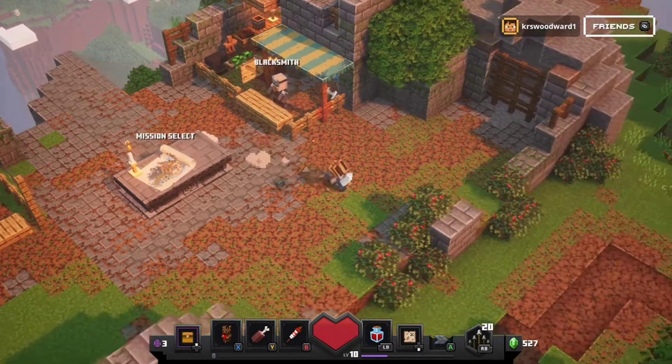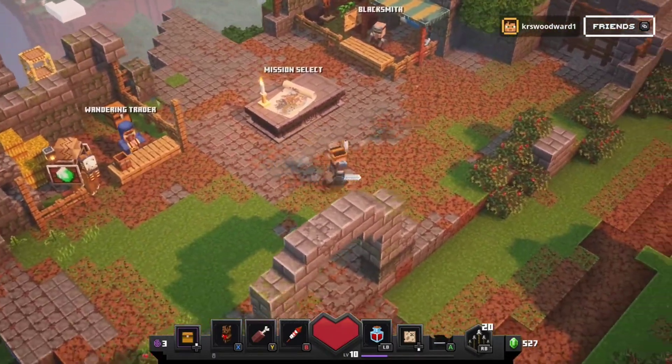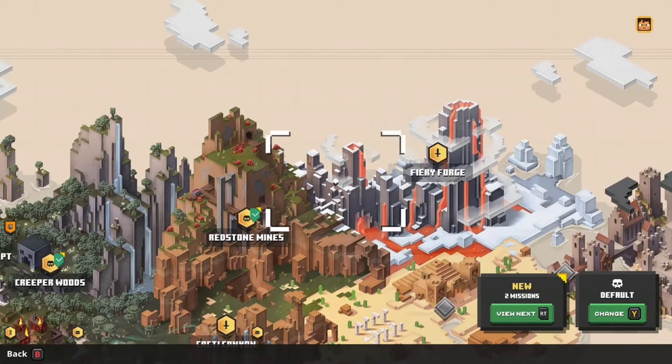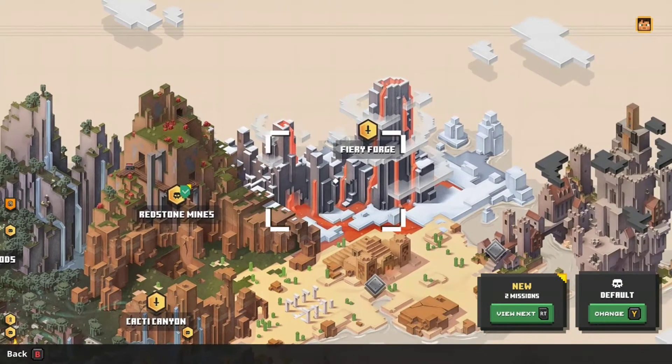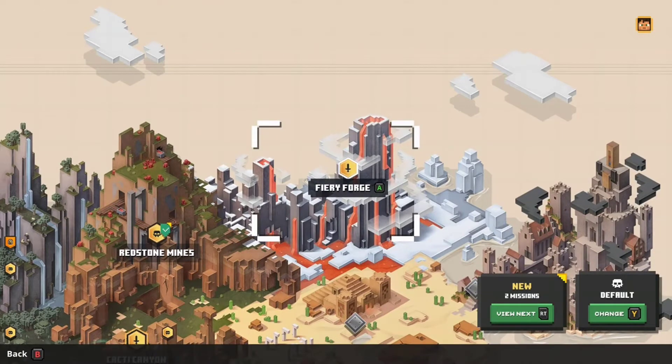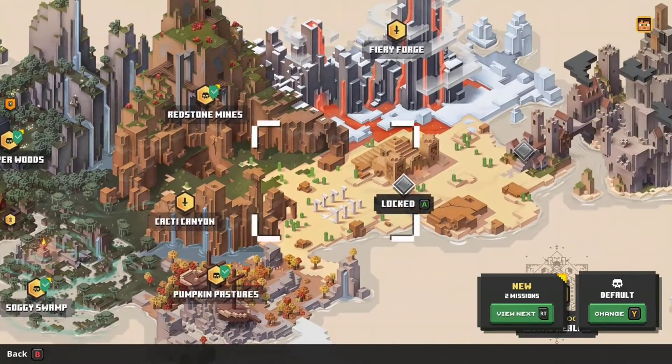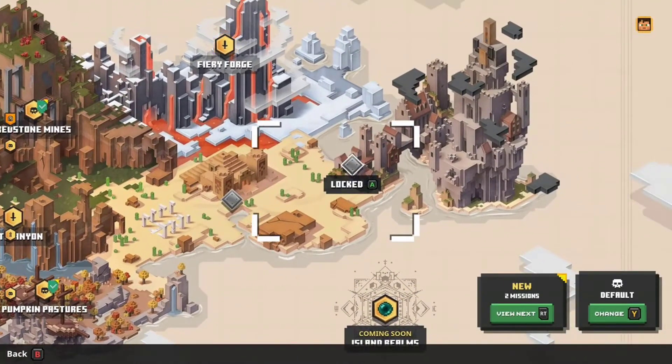Hi guys, what is up, it is Woody and we are back with another episode of Minecraft Dungeons. Last episode we beat the Redstone Mines and opened the Fiery Forge. I'm assuming there's gonna be a boss battle there, so that's probably what we're gonna do today — but then Cacti Canyon opened up too, looks like it unlocked two more areas on the map.